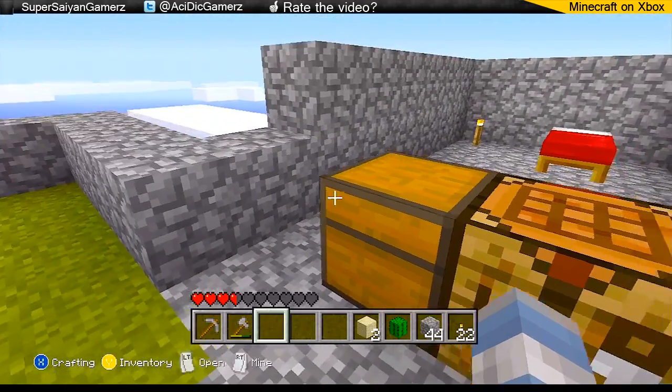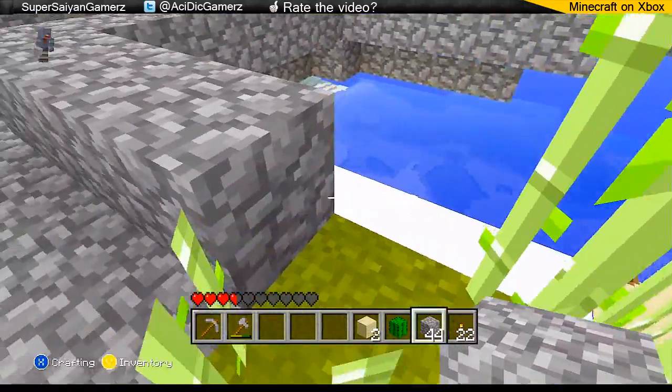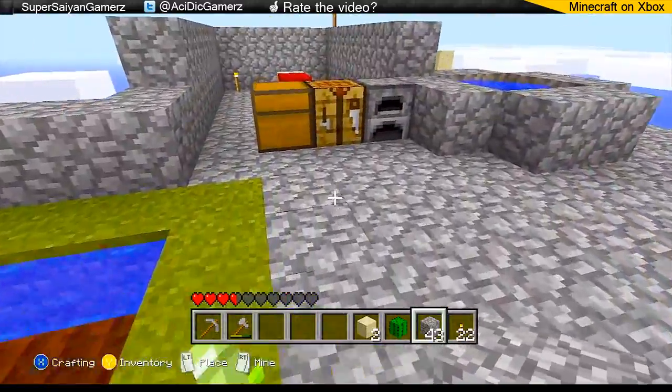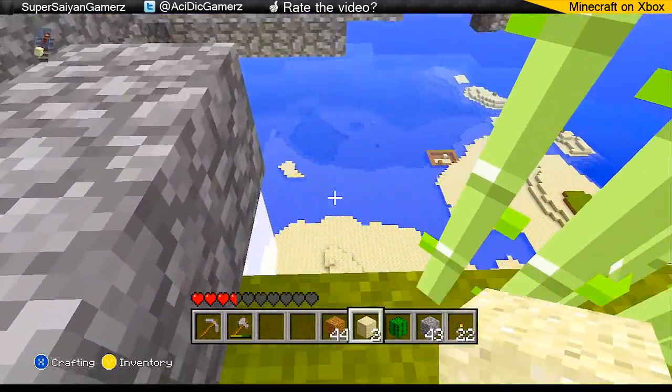because we need a lot of green dye to get green wool and whatnot. Anyways, let me get some dirt. We're going to do that first, and we may or may not build the small lake before the mob spawner.